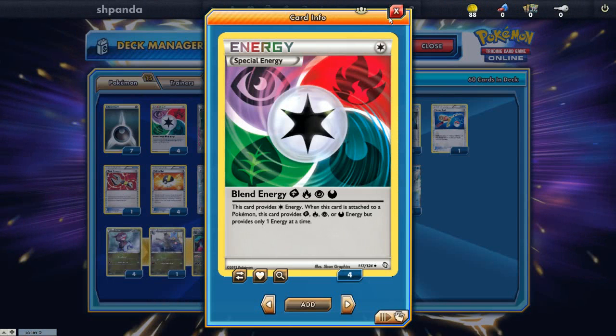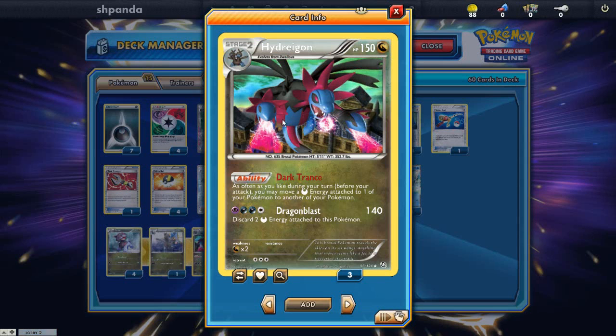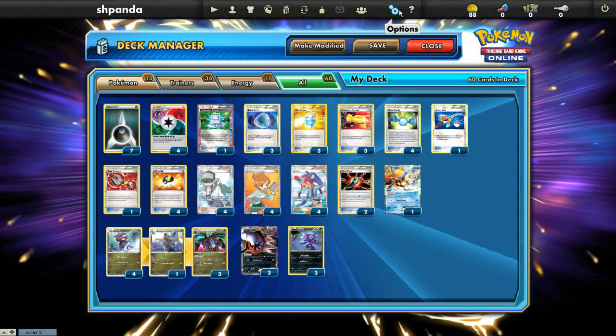We have 4 Blend Energy of the Grass-Dark wheel. We can use it off Hydreigon, and there's Psychic on that wheel so we can use Dragon Blast, which is very important in the Blastoise matchup. Then 7 Dark Energy just to round out the Dark Energy line.